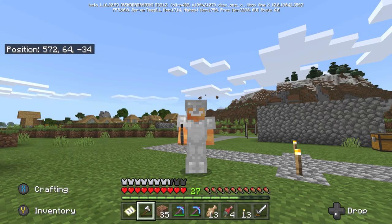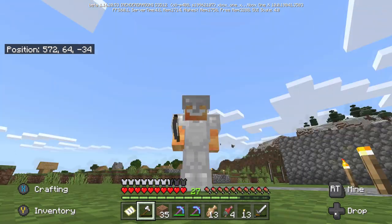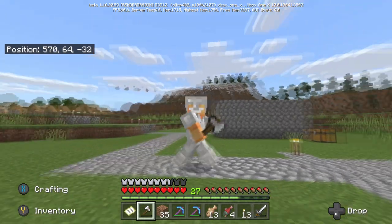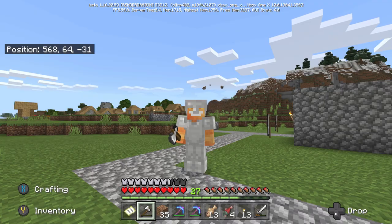Yo guys, Drops here and today I'm going to show you how to add command blocks to any world on your Minecraft survival using a new glitch. There's a tag in the description and some other things you can do as well as the founders. So let's get right into it.